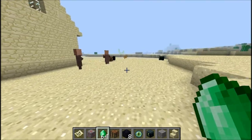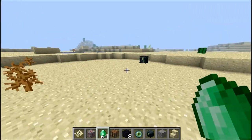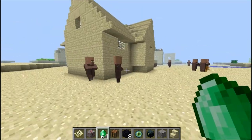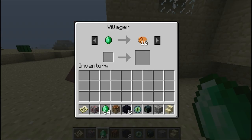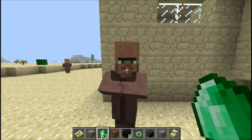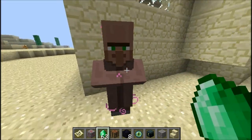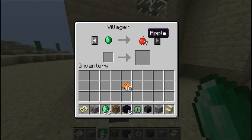This leads to one of the coolest things in this snapshot. I just tested this out beforehand: if you right-click on the villager you get the trading option. As you can see, if you give him one emerald you get 10 cookies. Then if you wait a second he will get an animation, and after that animation is done you will be able to buy something else.